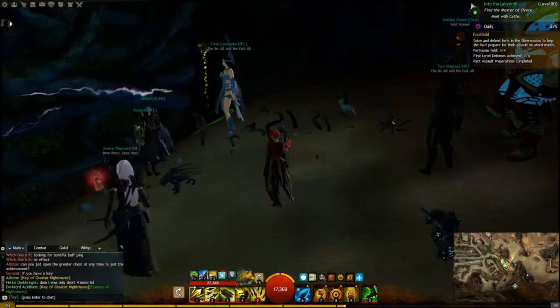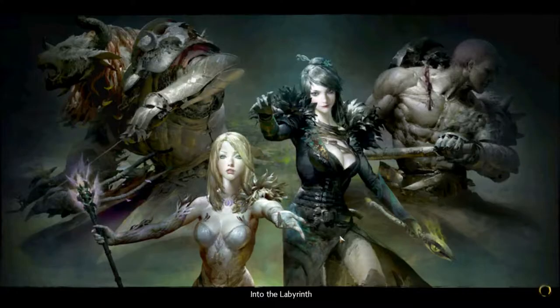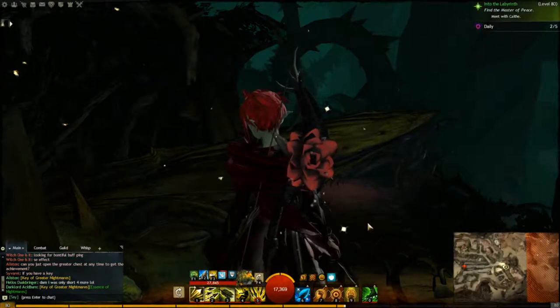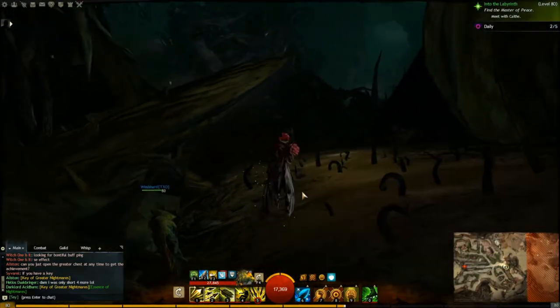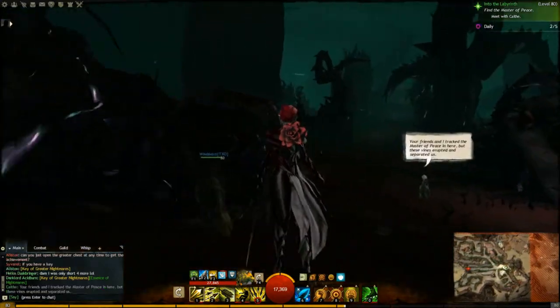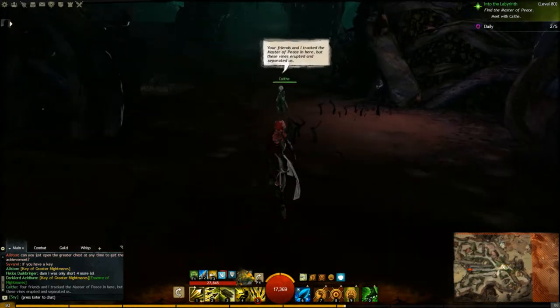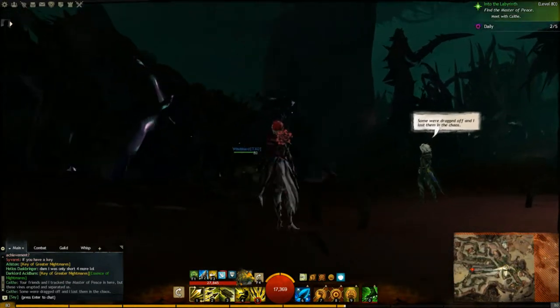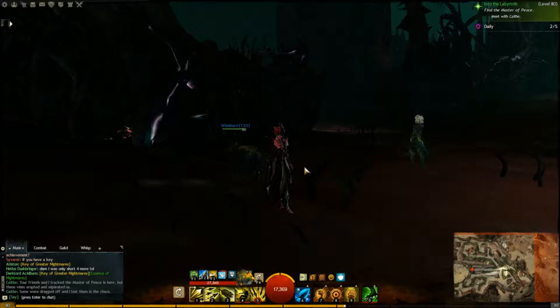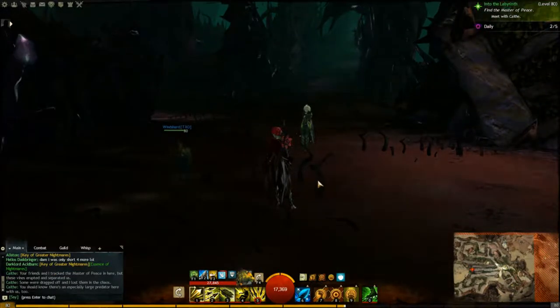That is a really cool picture - I do like their artwork. An NPC says: 'Your friends and I tracked the Master of Peace in here. These vines erupted and separated us - some were dragged off and I lost them in the chaos. You should know there's an especially large predator here with us too.' Oh lovely, that just sounds awesome.